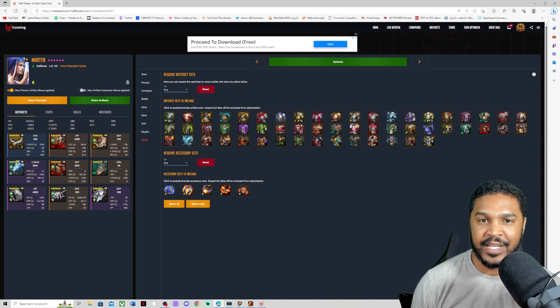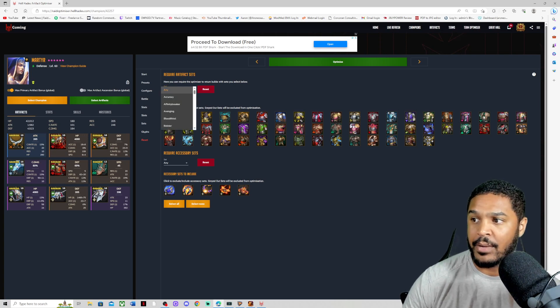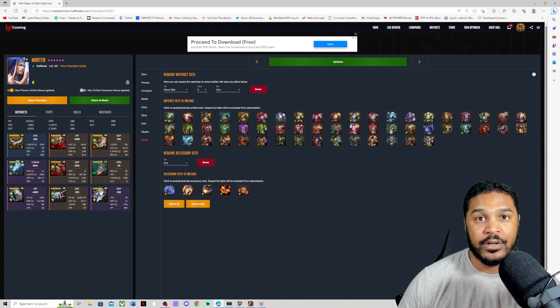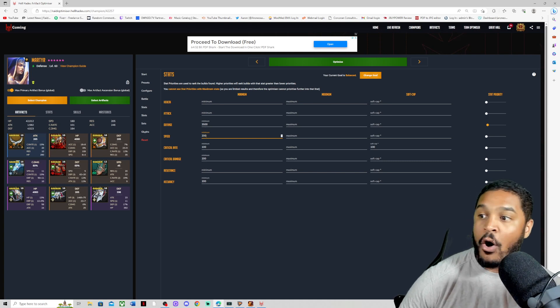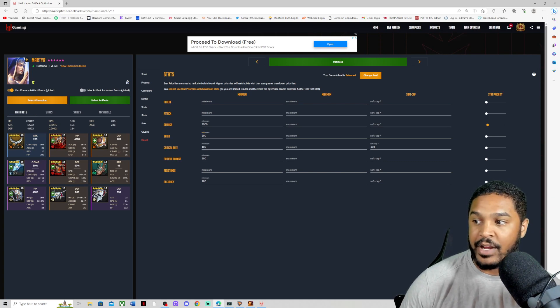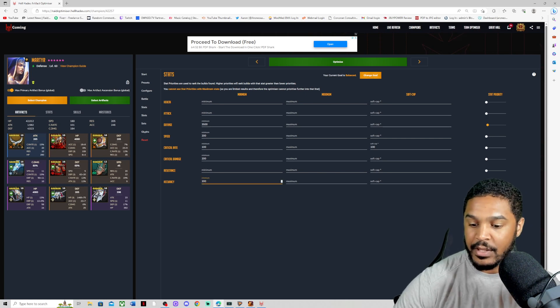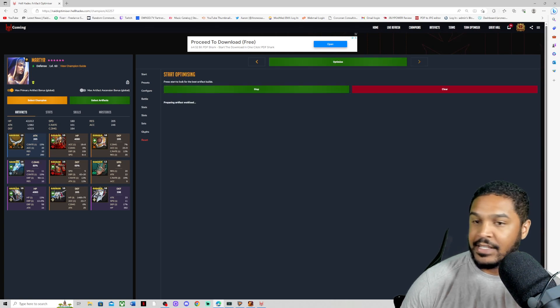It's going to be on a one-turn Stoneskin because I don't have the best Stoneskin gear right now. I need to make sure I put a 4-count for Stoneskin on the Optimizer to make sure it's a one-turn Stoneskin on this champion. For stats I'm looking for a minimum of 3,500 defense, hoping for 200 speed, 100% Crit Rate, 200 Crit Damage, and 200 Accuracy so we can hopefully place Decreased Defense or Provokes on Damage Dealers. We're going to soft cap the Speed and Defense and see what we can find.